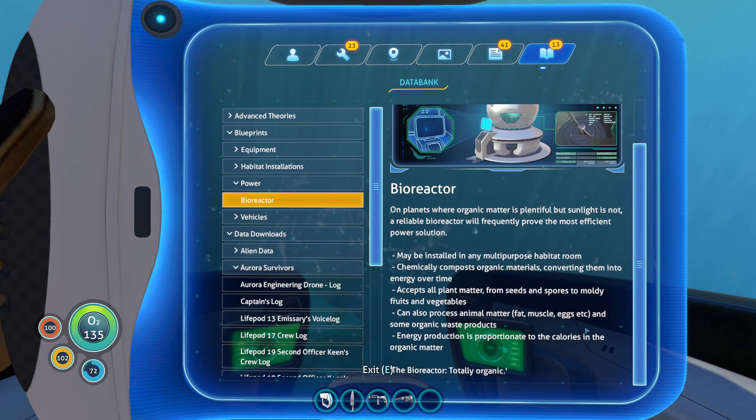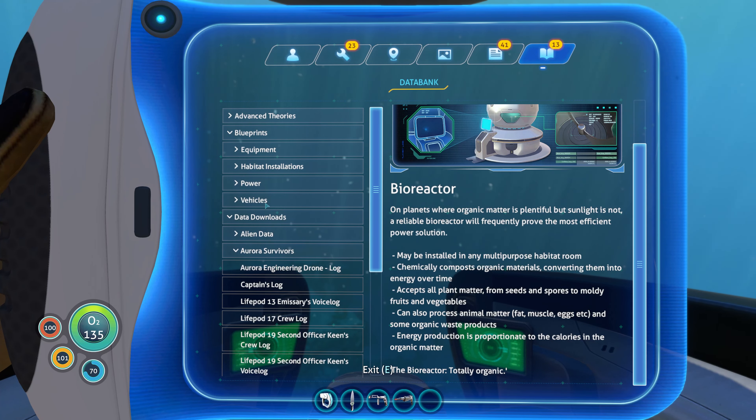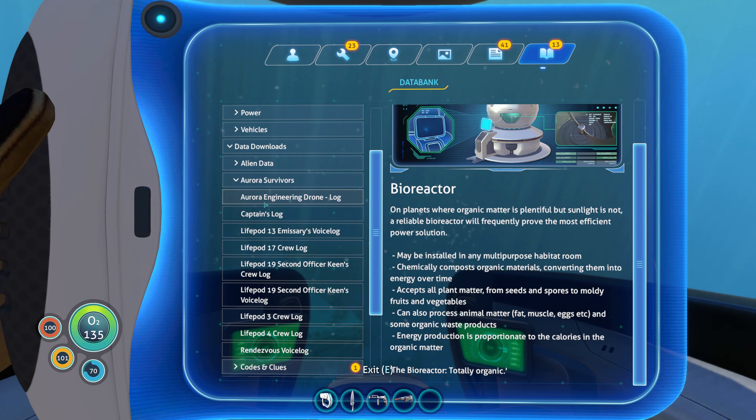Maybe installed in any multipurpose habitat room. Chemically composts organic materials, converting them into energy over time. Accepts all plant matter, from seeds and spores to moldy fruits and vegetables. Can also process animal matter — fat, muscle, eggs, etc. — and some organic waste products. Energy production is proportionate to the calories in the organic matter.